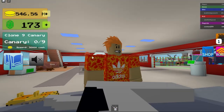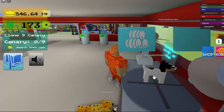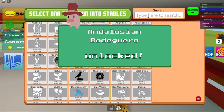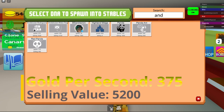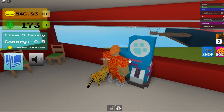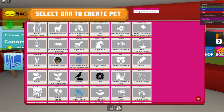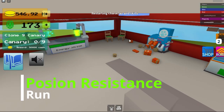And that's how you get it — that's how it looks. Check the stats on it: it gives you 375 gold per second and 5200 song value, and then it gives you poison resistance and run.